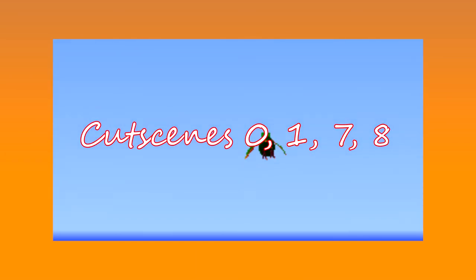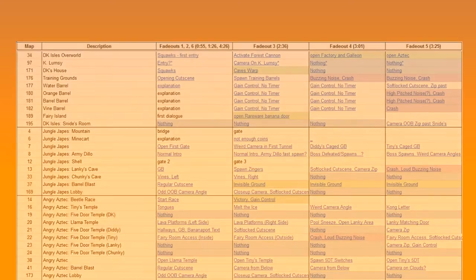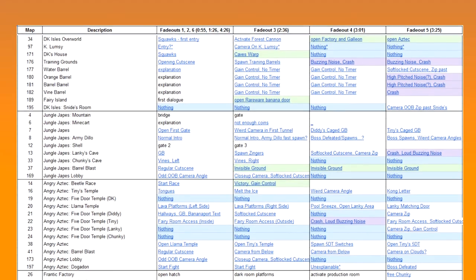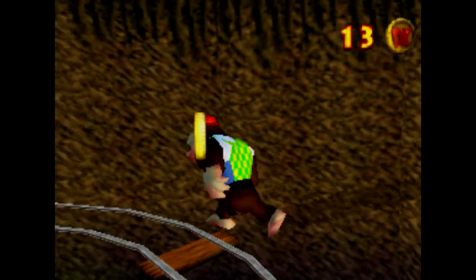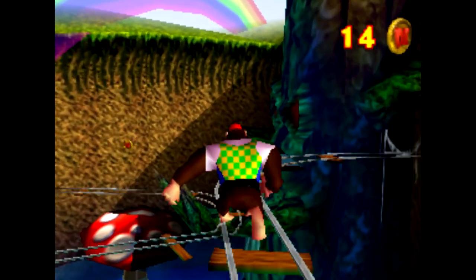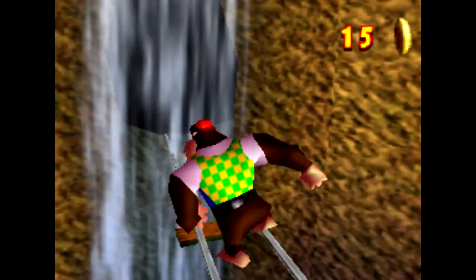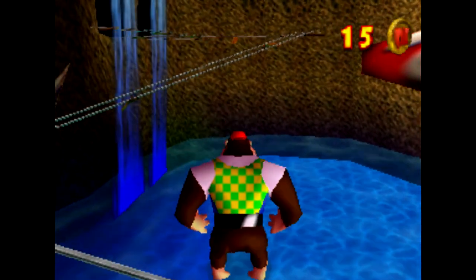That was just a small taste of the possibilities of this exploit. We can effectively play cutscenes 0, 1, 7, and 8 on any map we can die or play a cutscene into. There are obstacles that make some transitions seemingly impossible, but there are so many within our reach. Here is a spreadsheet documenting what many of them do if you can find a way to get there and play them. That's it for this video — I hope you enjoyed. I know I enjoyed writing up the technical aspects of this exploit, and I hope to do more technical videos in the future. They require a bit more time and research, but I think the end product is worth it. I'll see you next time.